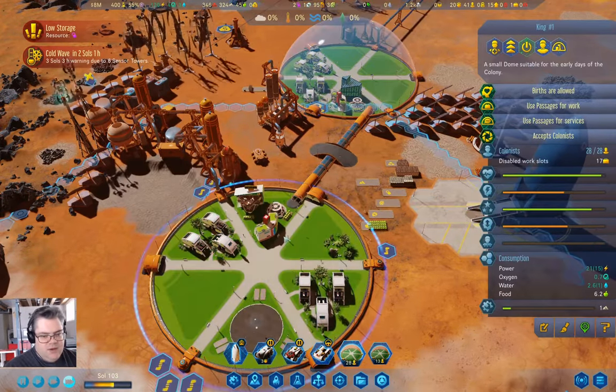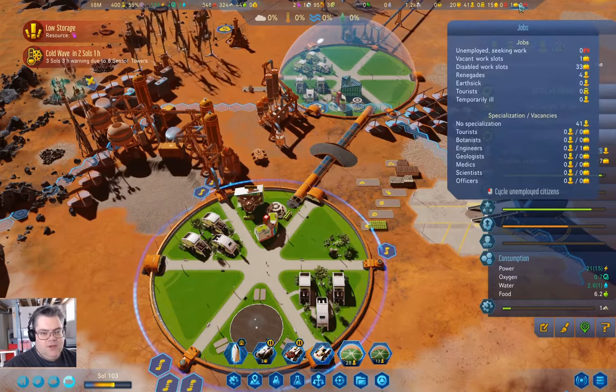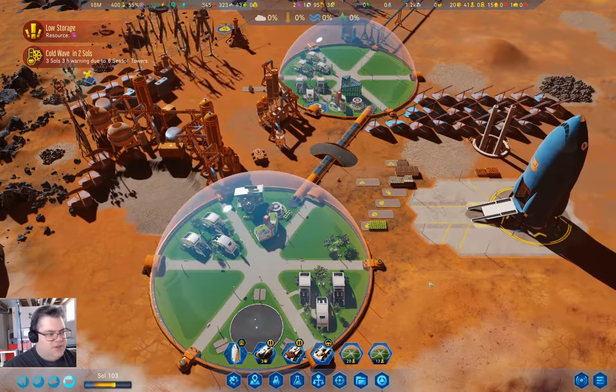We have 13 to 28 workers here, 28 to 20 there. How many renegades do we have? Four — well, that's not too bad.